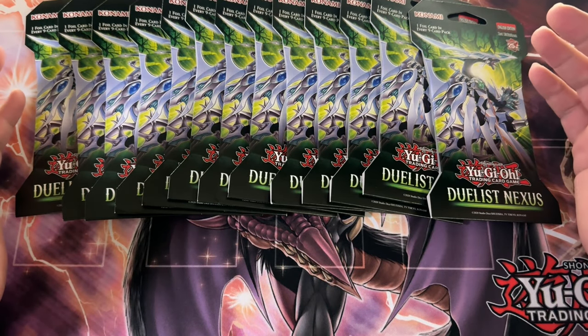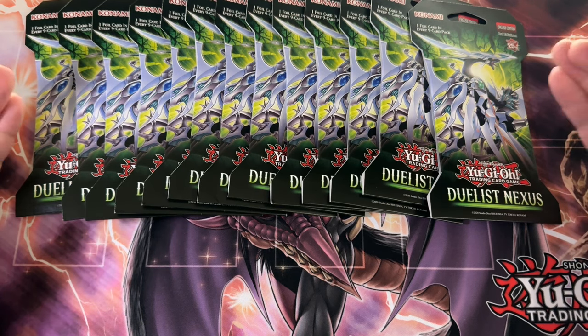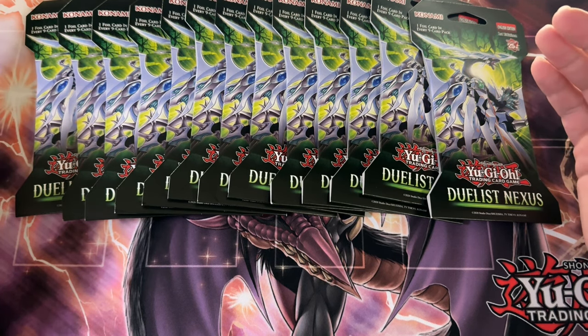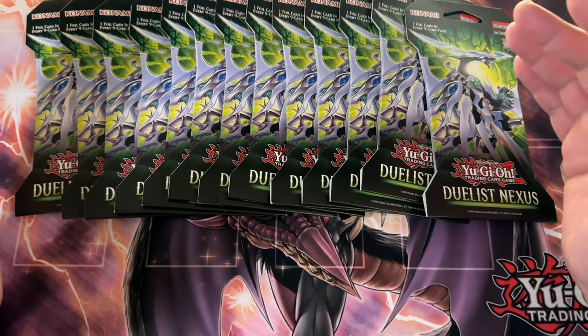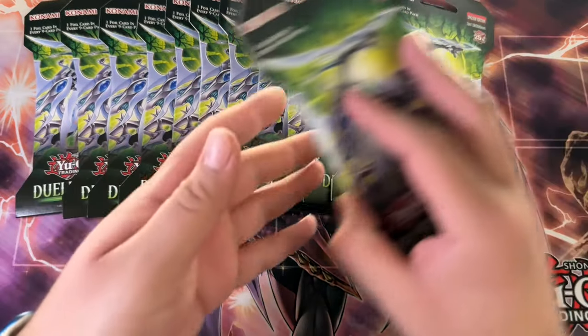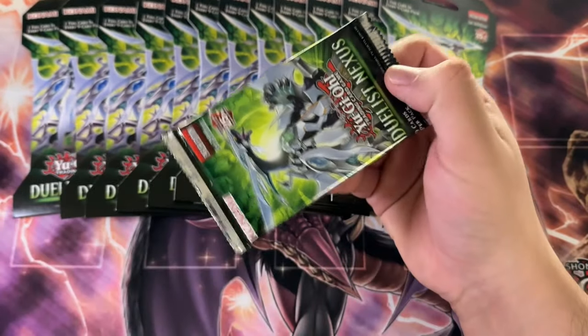It's a good time to open up any kind of Yu-Gi-Oh product. And it also has a quarter-century rare potential in each blister — still very, very rare. Let's go ahead and open these up and see if we can pull a quarter-century rare, or at least a secret rare.